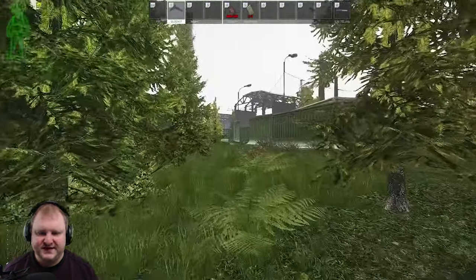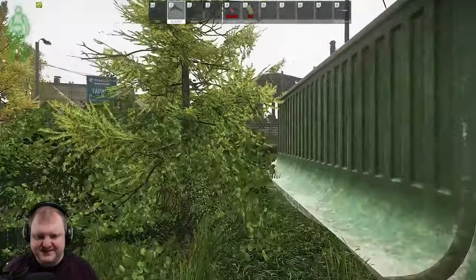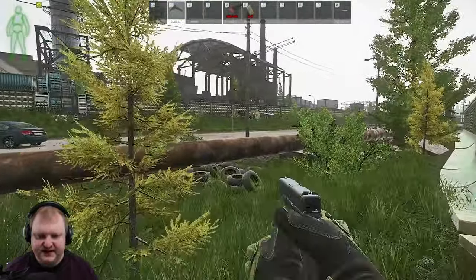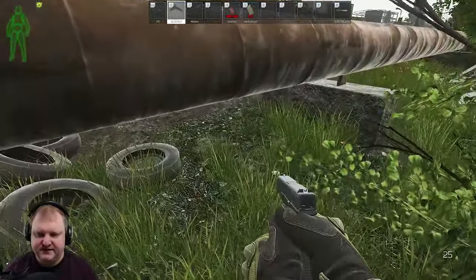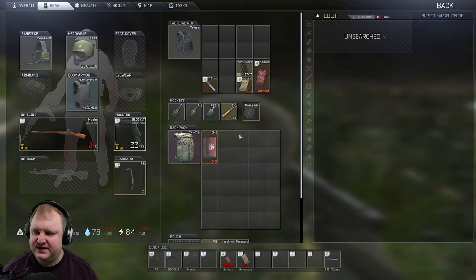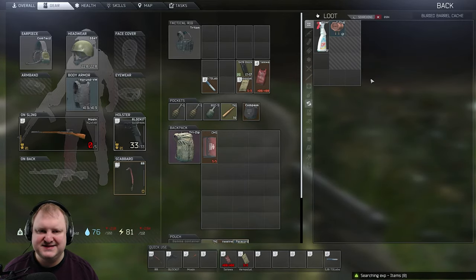Moving on to number 10 — also very close by. You go once again past the wall of the bus station, and then you go for this jumbled pile of tires. Down here at the pipe, nicely hidden but not hard to find — number 10.